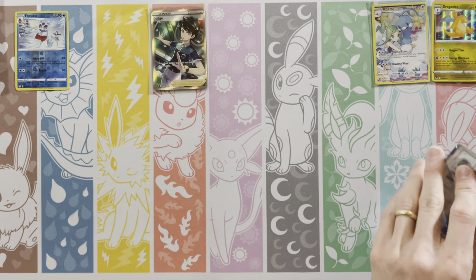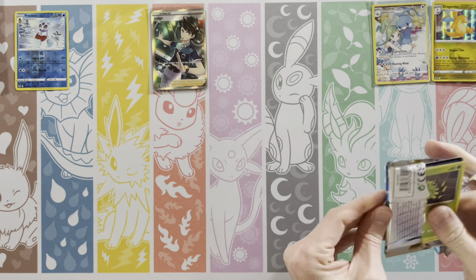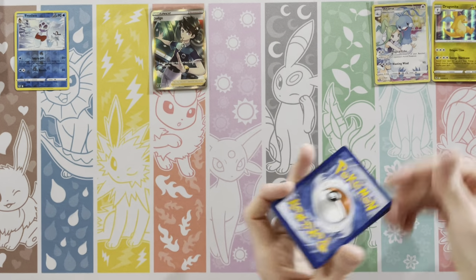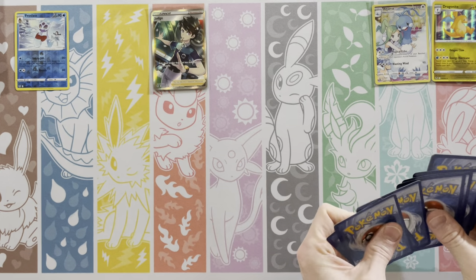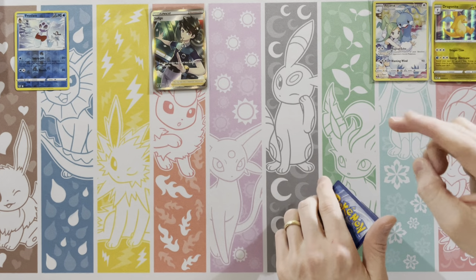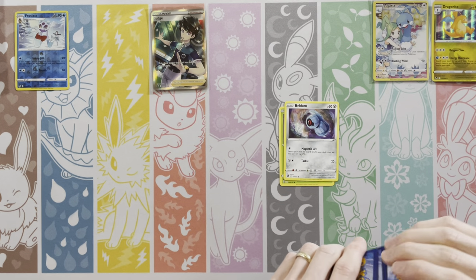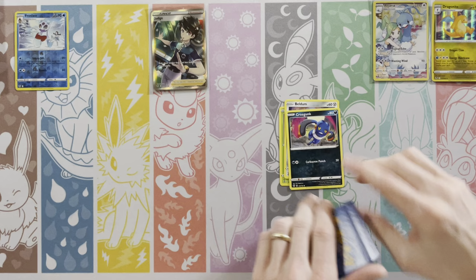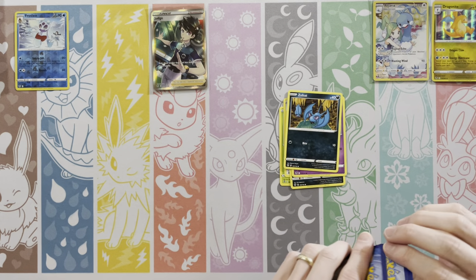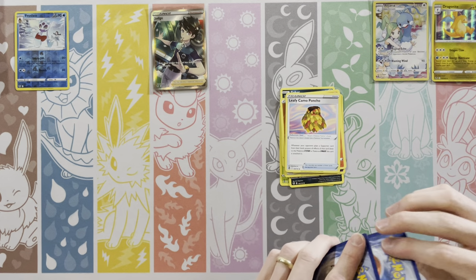Like Braixen is in the set as a normal uncommon, or you can get the character card or a Gardevoir. Maybe they'll integrate it into the actual set. Like Cosmic Eclipse did that — they put these in and they were classified as secret rares, but you could get them in the Reverse Hollow spot and there were 12 of them. If they do six of these and maybe throw a crazy Trainer in there — I like stuff in the Reverse Hollow slot.